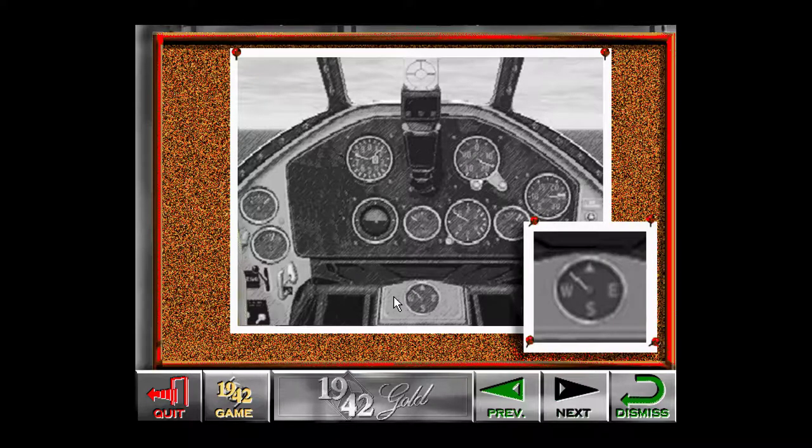Perhaps the most important instrument is your compass. When you leave the carrier, you will only have this map to guide you to the target and then back home again. When the compass indicates you are flying north, you are on course 000. When it points east, you are on course 90. South is course 180, and west is 270.